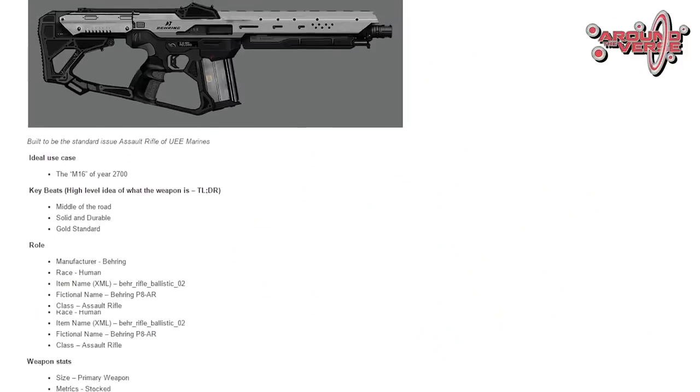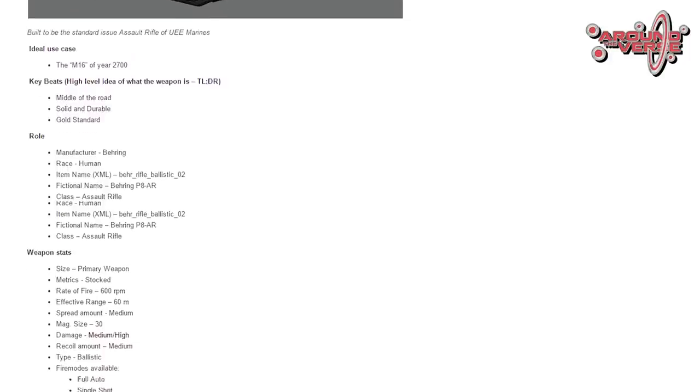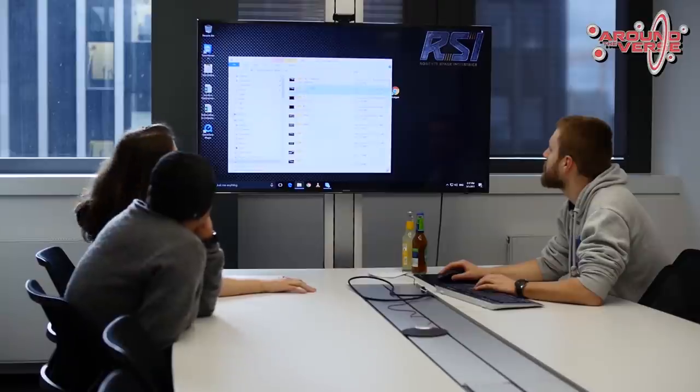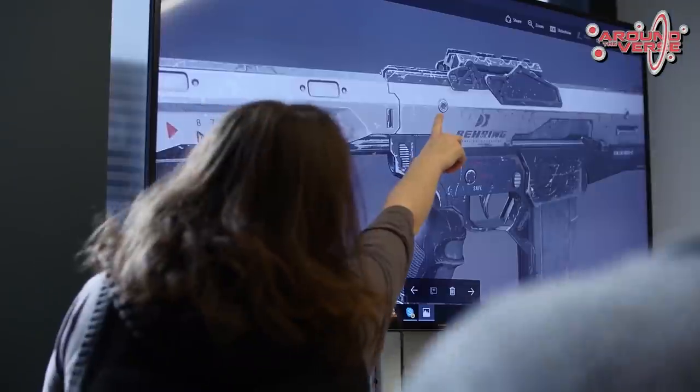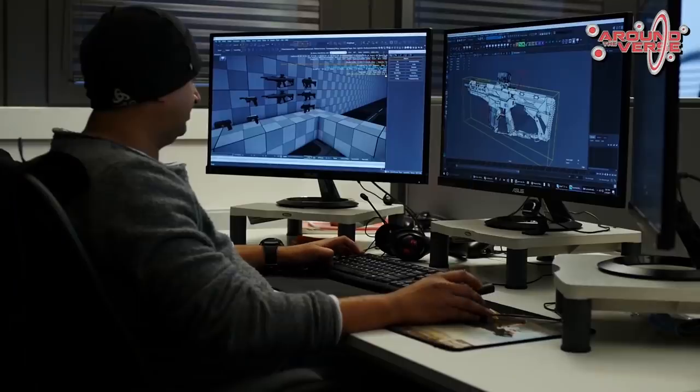Diesmal geht es um die Weapon-Pipeline, also wie FPS-Waffen bei Star Citizen erstellt werden. Das erste, was uns Todd Pappy, der Design Director, erzählt, ist, dass es eine Konzeption auf Papier gibt – das ist Schritt 1. Da werden Hersteller, grober Zweck und Fokus der Waffe sowie ihre Basiseigenschaften festgelegt. Damit geht es dann in ein Kick-Off-Meeting, wo alle relevanten Abteilungen dabei sind.